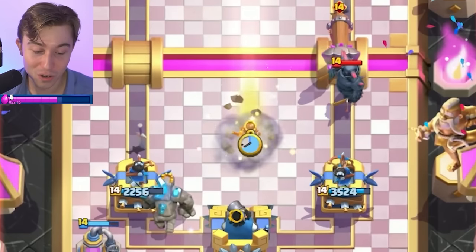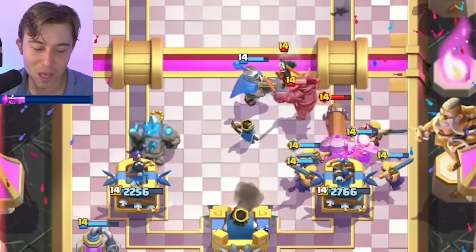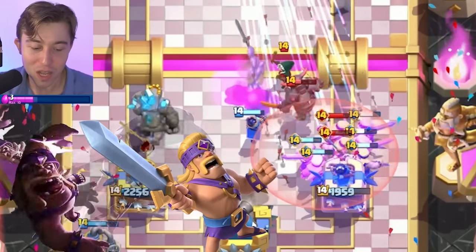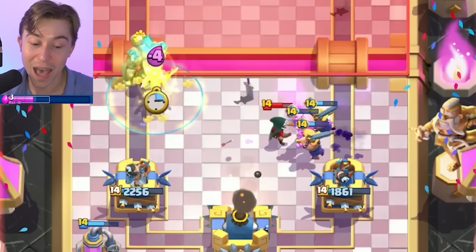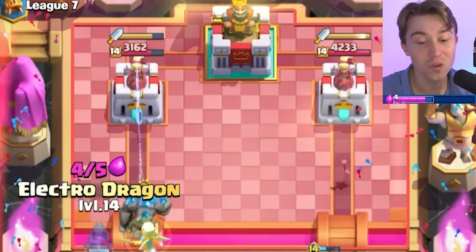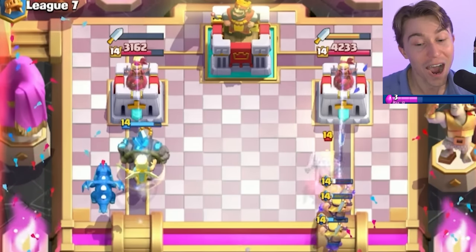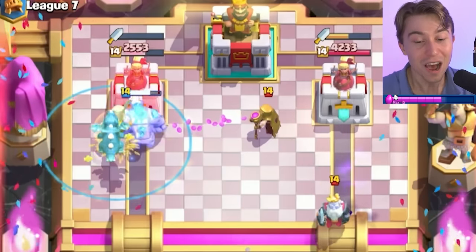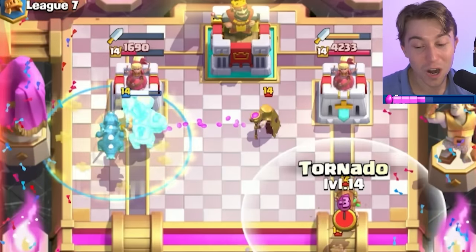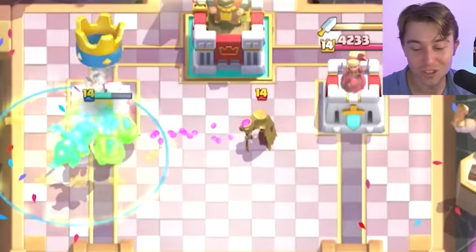It doesn't even matter that he's going to have Evo Battle Ram — we can just pop our Barbarians and shatter this. He has the arrows but that's not going to do enough. Despite him having Evo Battle Ram, the Barbarians are all you need. As long as your tower isn't at a really low spot, you should be fine. Look at this Golem — it's full HP with support from an Electro Dragon and Battle Healer. Our Electro Dragon is going to send this man straight to the Shadow Realm. GG!